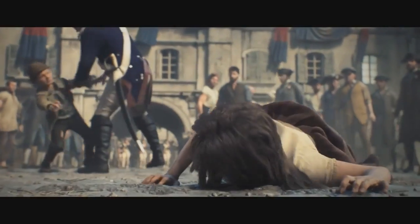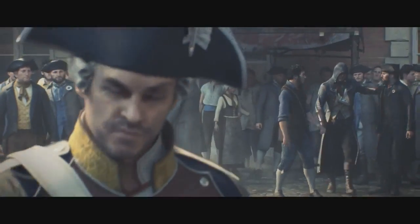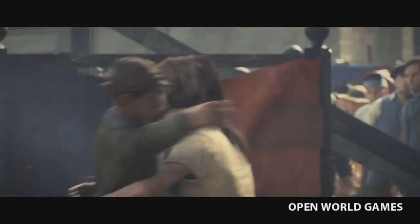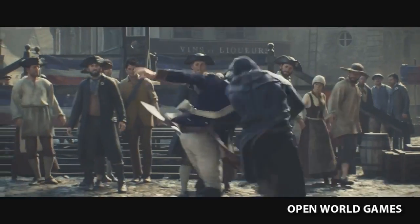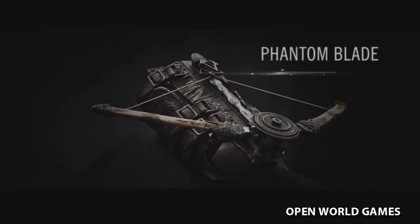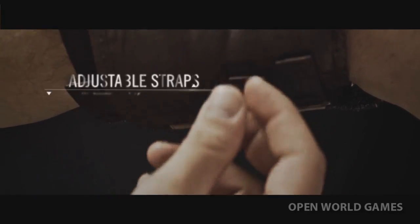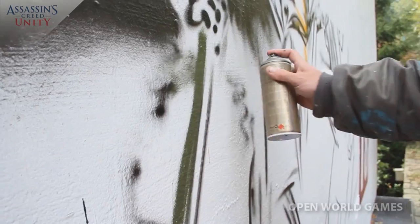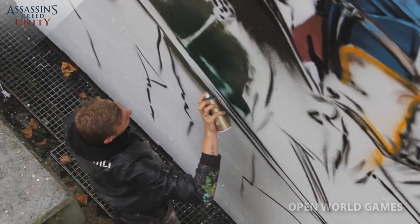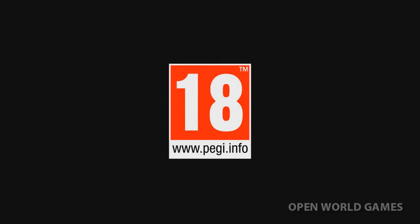Hey fellow OPWorld gamers and assassins, it's Robbie with OPWorld Games and we've got three brand new things for you today. First one's going to be a brand new CGI TV commercial, and then we're going to be taking a look at the real life Phantom Blade replica — I'm going to include details below on how you guys can get your hands on that — and later on we will be seeing graffiti art of Assassin's Creed Unity. Let's go!